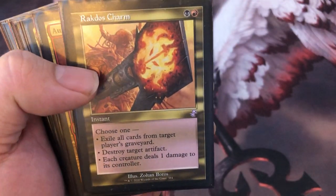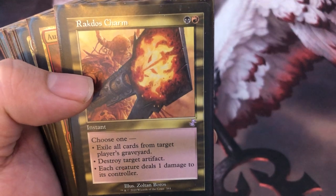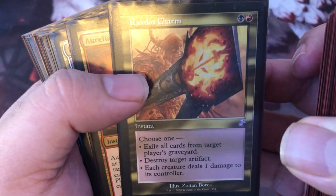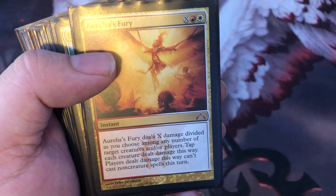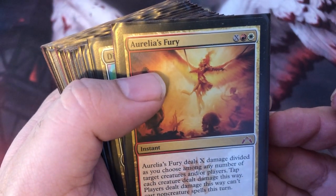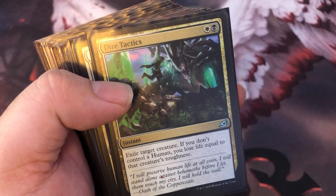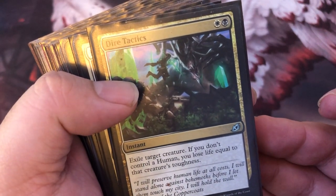Rakdos Charm — here's an all-star. People are going to swing at you with lots of stuff trying to kill you. Each creature deals one damage to its controller. If not, you exile all cards from a player's graveyard — a little graveyard hate just in case. But that bottom ability destroys any token deck and can outright kill an opponent. Relius Fury — more for flavor, but being able to tap down creatures so they can't block is really nice. Even for one mana into a three-mana effect, target creature can't block, so Kahlia's swinging in protected. Dire Tactics — Exile, better than destroy. You're going to have all this indestructible stuff, doesn't matter. You'll control enough to not lose life, and if you do, you're going to get it back anyway.